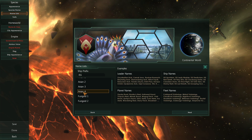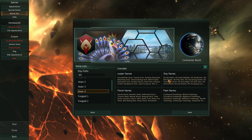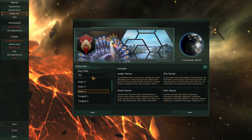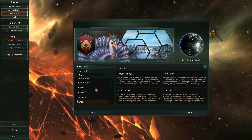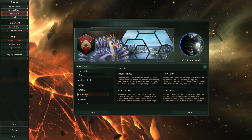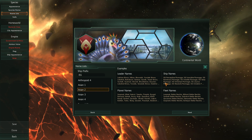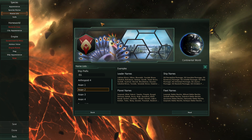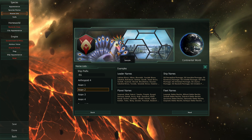There should be some avian ones there for you. It gives you some examples of ships, planets, and fleets. Majestic Slaughter... Perceptive Plumage. I like that. We're going to go with that. Besides, this is all about plumage. I feel like a peacock race needs to have plumage in their name.